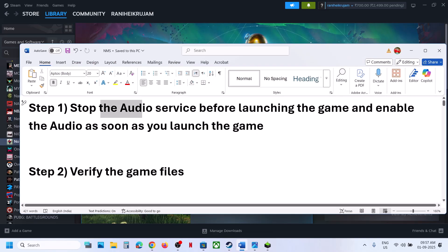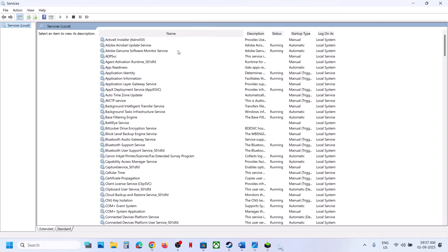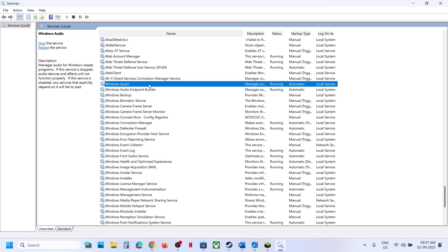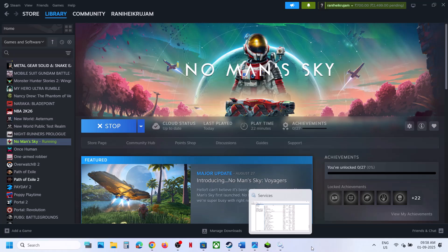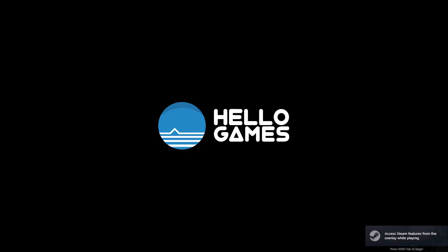The first step is to stop the audio service before launching the game, then enable it as soon as the game launches. To do this, type 'services' in the Windows search box and click on Services. Find Windows Audio, double-click it or right-click and select Stop. As soon as the game is launching, start the audio service again and then check.